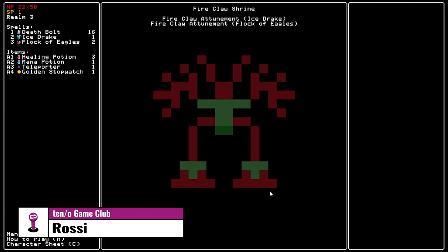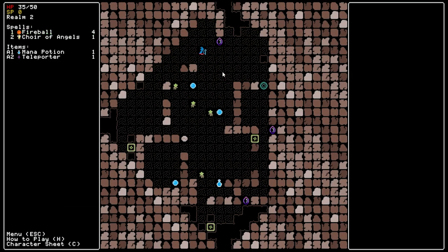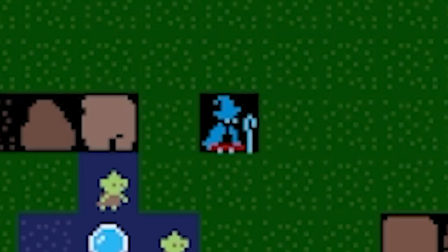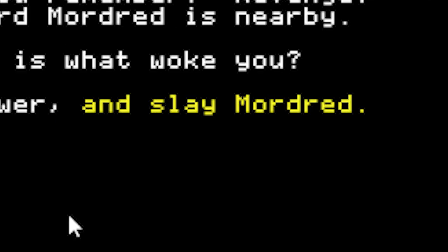What's up everybody? This is Rossi, and I'm back with another Game Club review. Today I'll be talking about a spellcasting roguelike called Rift Wizard. You take on the role of an ancient wizard, and all you know is that the dark wizard Mordred is nearby and you've got to find him.